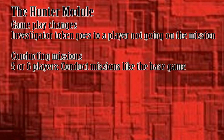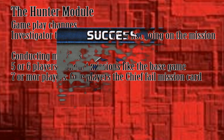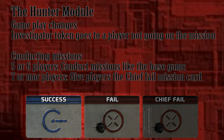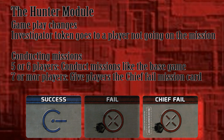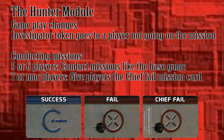In games with five or six players, conduct the mission per the normal rules. With seven or more players, things are a little different. Everyone on the mission receives three mission cards: a success, a fail, and a chief fail. Resistance members must play a success card, and regular spies can play either success or fail as usual. Spy chiefs can choose between success and chief fail — a spy chief may not play a normal fail card. A chief fail card counts as a normal fail with regards to the mission outcome, but it gives the Resistance hunter a clue to the identity of the spy chiefs.